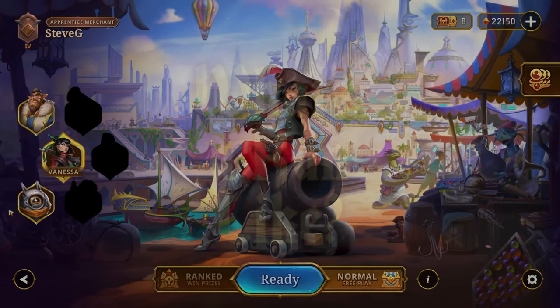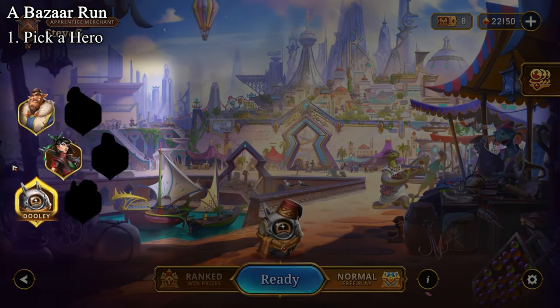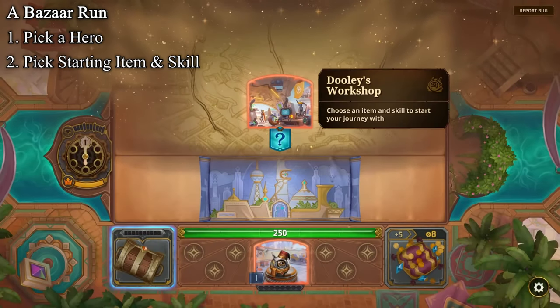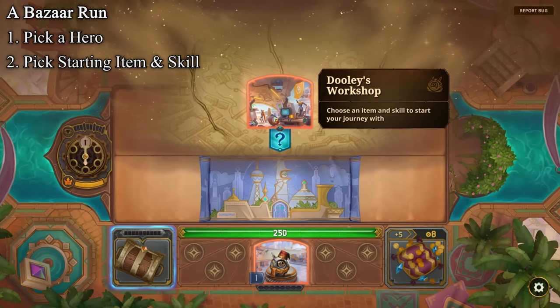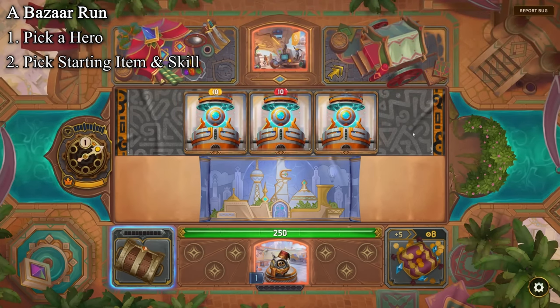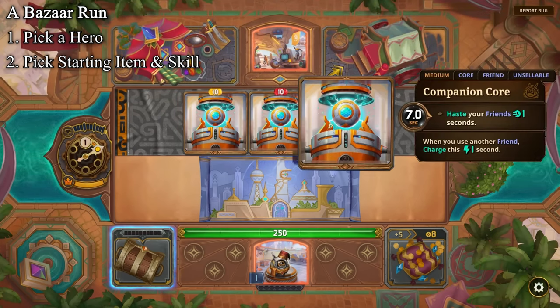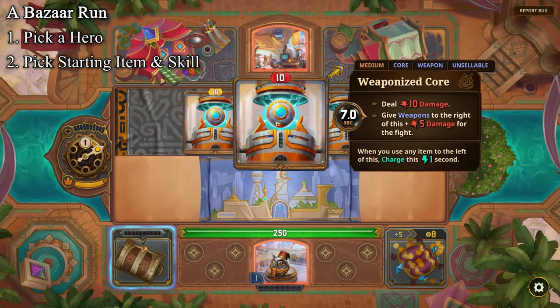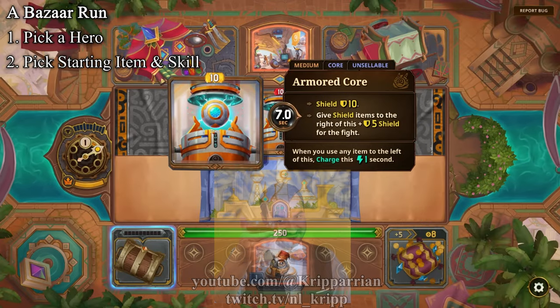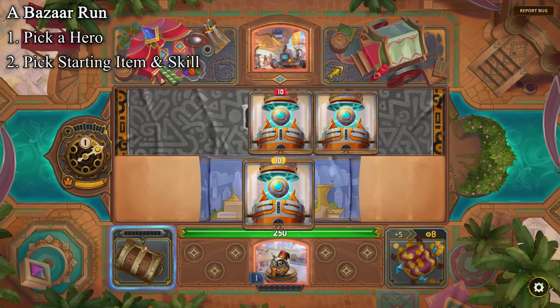So how does a run play exactly? First, you pick your hero — there are three in the closed beta with six projected for the full release. Then you choose your starting conditions: one item and one skill picked at random from a large pool. For example, Dooley gets the choice of one of three cores out of a possible six. According to Kripparian, the main source of all this information, each one of these cores plays completely differently from the others.